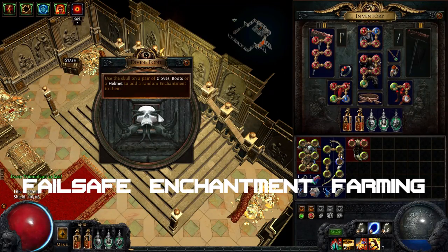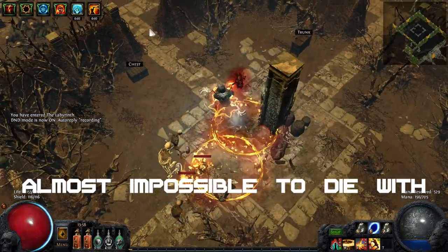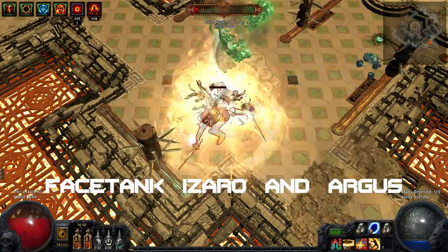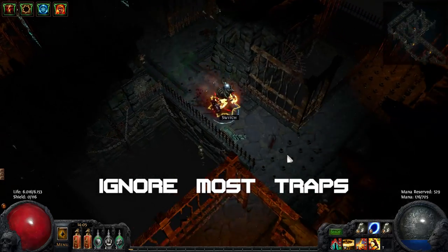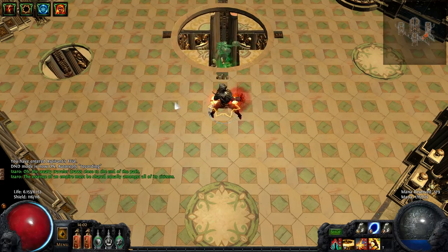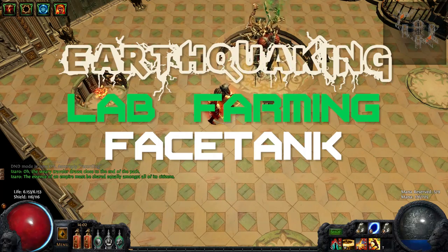Do you want to farm the labyrinth for all those juicy enchantments? Are you tired of dying in the labyrinth causing you to start over again — either your run or the whole character? Do you want a build that can just facetank Izaro and Argus, and ignore most traps and whatever else the labyrinth might throw at you? Well, don't you worry. Yoji has you covered with the Earthquaking Lab Farming Facetank.